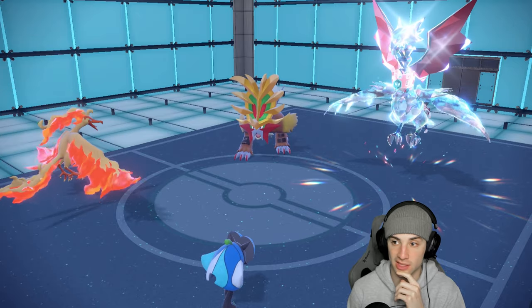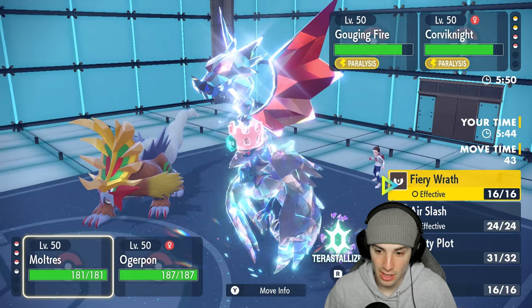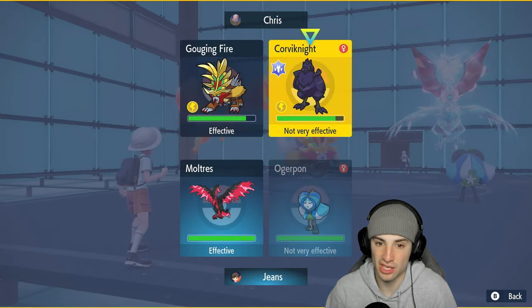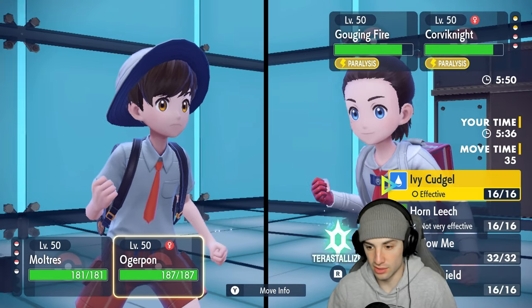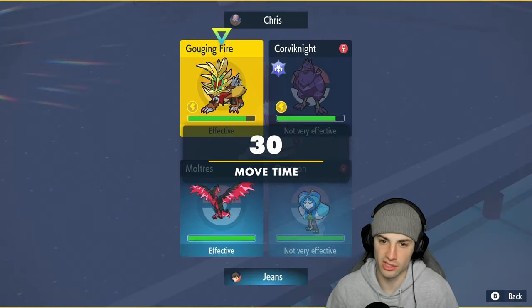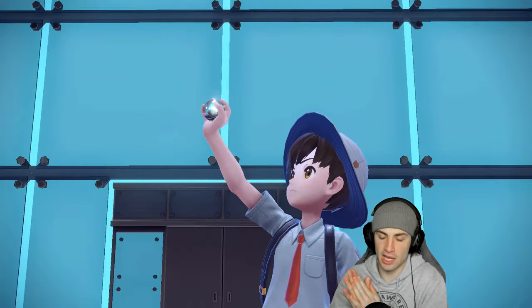Feeling like we need to double down into their Gouging Fire. Ogre Pon won't be faster so I could Spiky Shield, but Terastallizing feels like the better play. Terra on Ogre Pon, going after their Gouging Fire. We did go down early here — losing a Pokemon and them setting up, but we wasted their Tailwind and have a Nasty Plot setup as comeback.